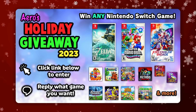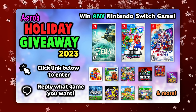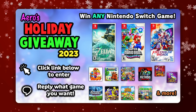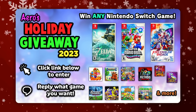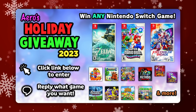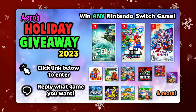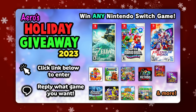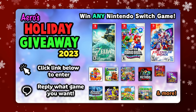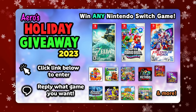Real quick before we get started, I just want to let you guys know that I am having a special giveaway for the holidays, where I'm giving away a digital download code for any Nintendo Switch game or DLC. All you gotta do to enter is click the link below in the description or the pinned comment, and you can have a chance to win any Nintendo Switch game — whether it's Mario Kart 8 Deluxe Booster Course Pass, Zelda Tears of the Kingdom, Mario Wonder, or any Nintendo Switch game you want. The giveaway ends right before Christmas, so definitely be sure to click the link below and enter.